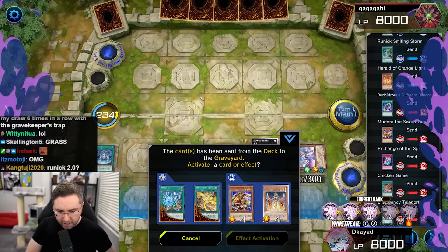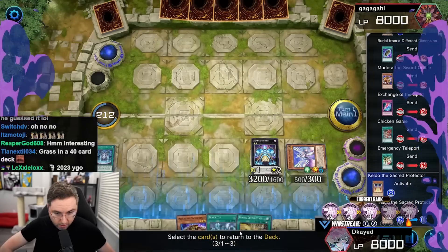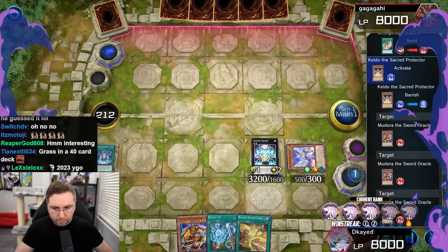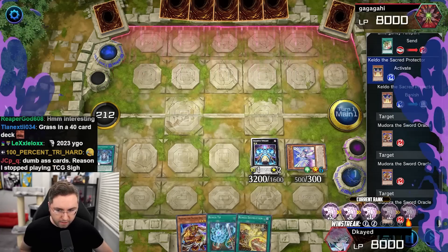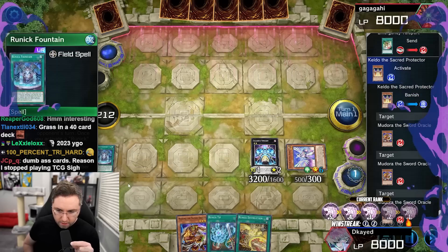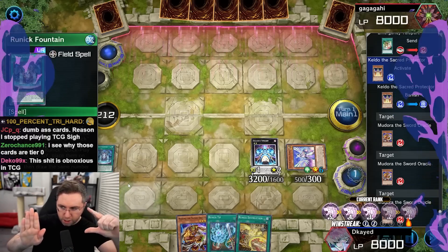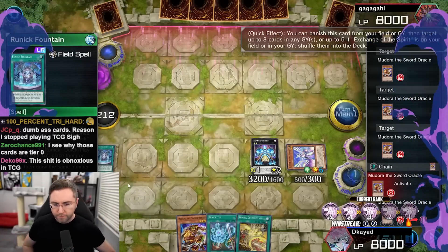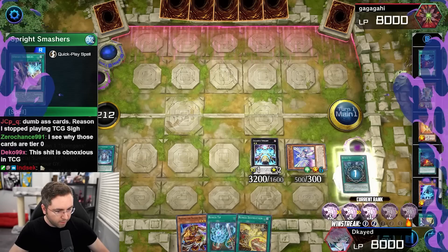We have to Mudora his things — back in the deck you go — because otherwise he can negate our Runic Fountain. See, Ashizu counters the Runic Fountain, but Ashizu counters an Ashizu. So it's Runic Fountain, Ashizu, Ashizu. If you don't want your Runic Fountain to be stopped, you have to play an Ashizu. This is obnoxious. Well, welcome to Master Duel.